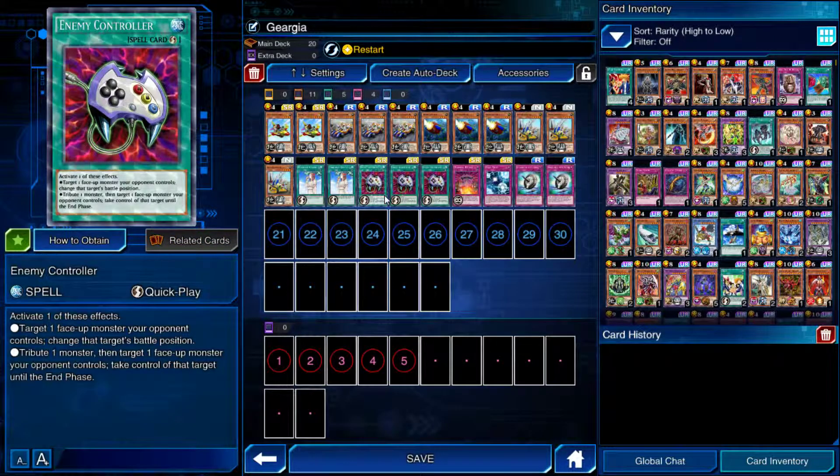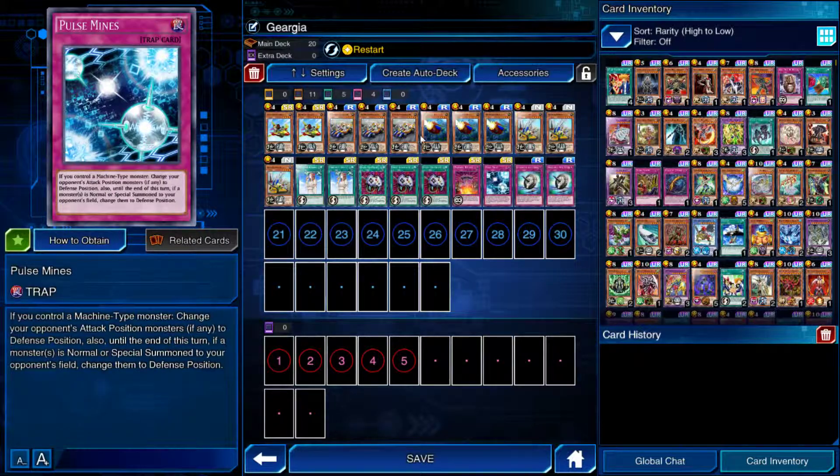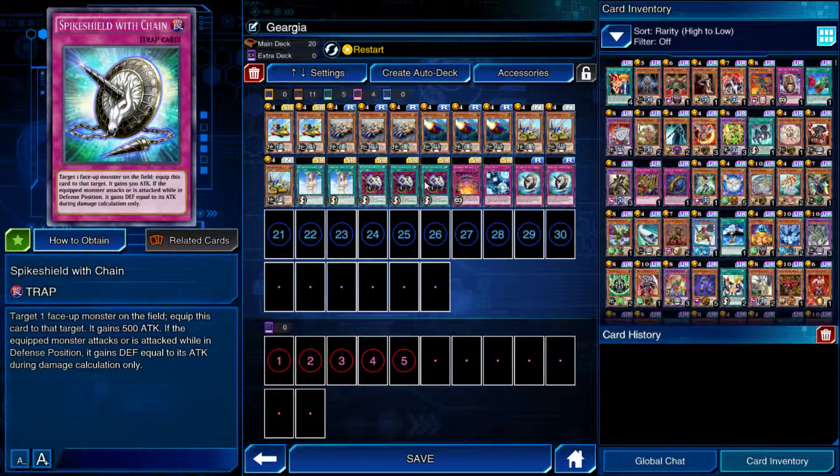I'm running 2 Forbidden Challenges, 3 Econs for back row defense, Powerful Rebirth to get one from the Grave, Pulse Mines for more defense, and Spike Shield Chain for defense because the monsters do spend some time in defense mode, so it's actually a really good card for this deck.